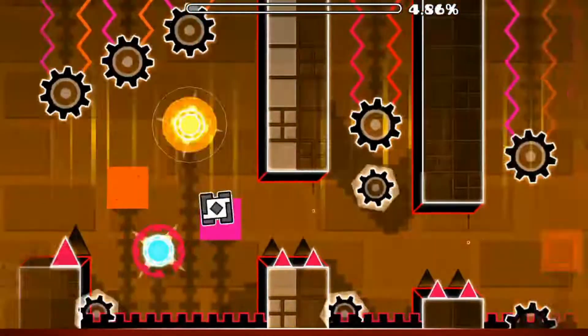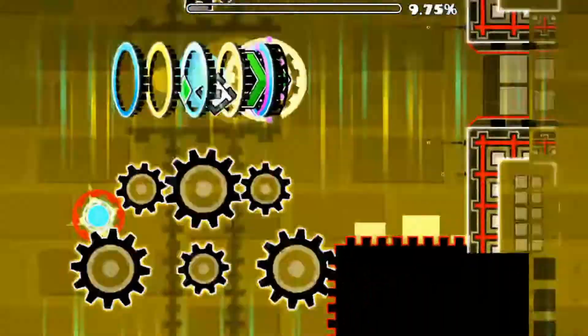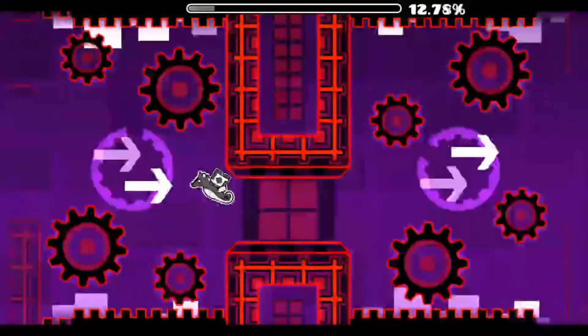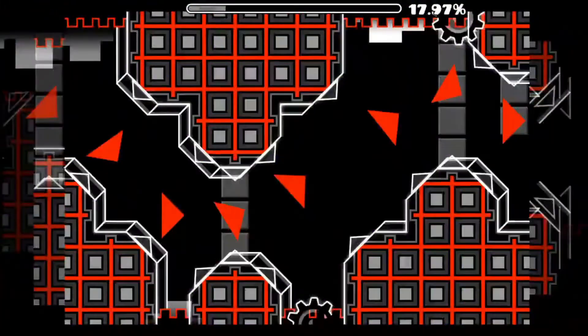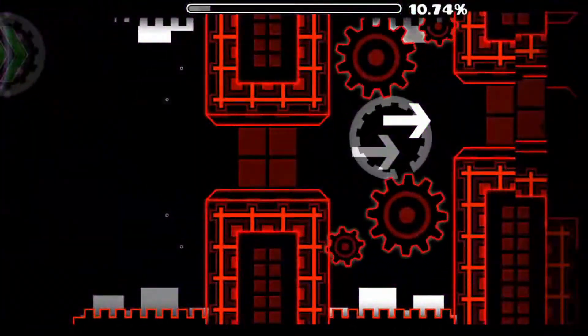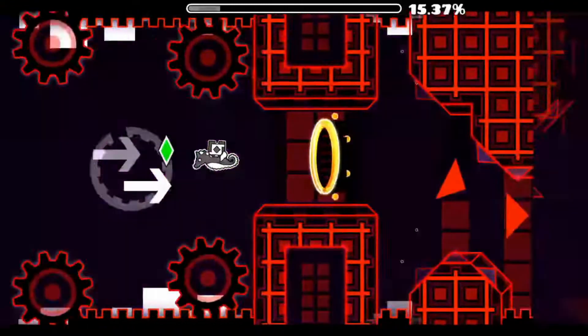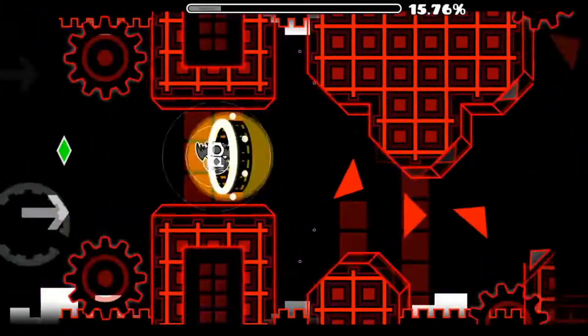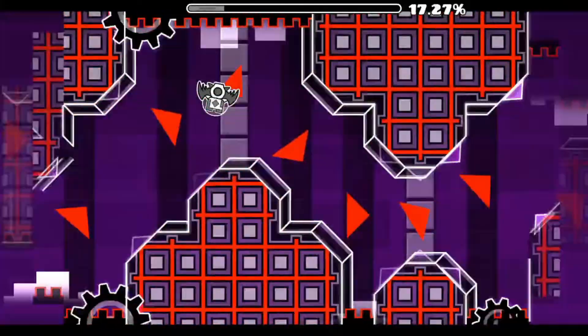Let's practice this cube right here — it's not that hard at all, just click the orbs. Then the ship could be harder for new players but it's not that bad. Then this UFO — let me show you the pattern. You want to go here once, and then click one, two, one, two, three.